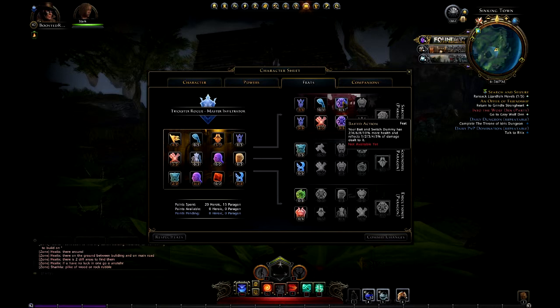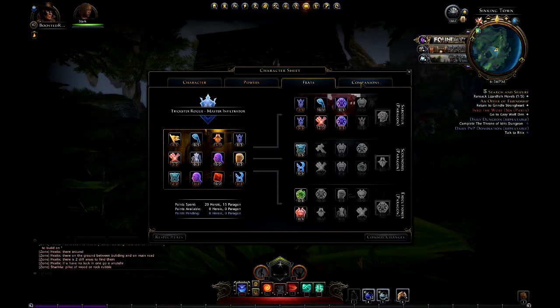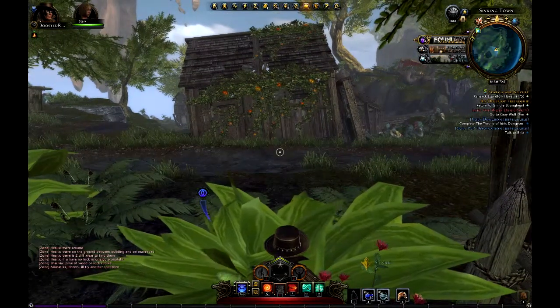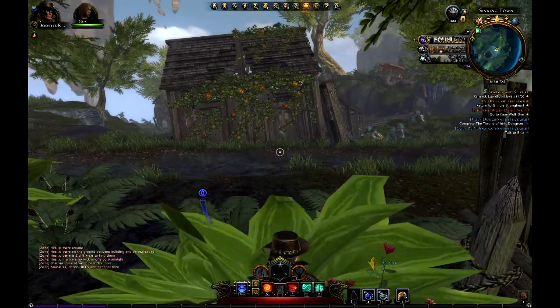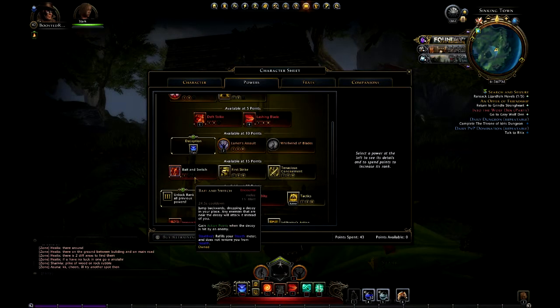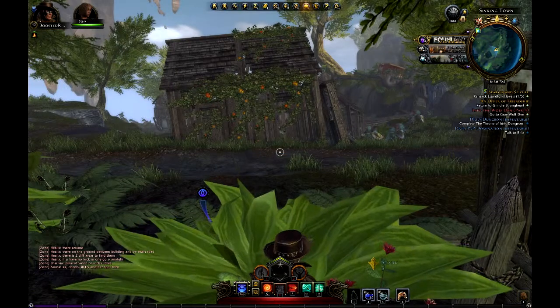Bait and Switch would be good in PVP if you could get the person to fall for it. Baited Action means your Bait and Switch dummy has a higher health percentage and reflects a certain percentage of damage dealt to it. But as you can see, I don't even use it, so it's pointless to me.